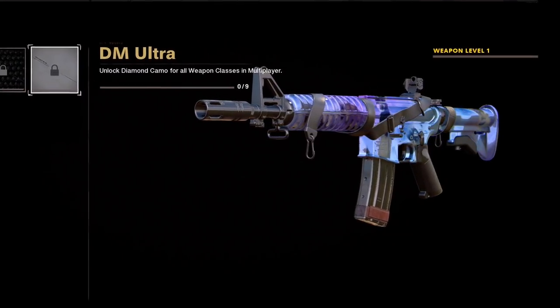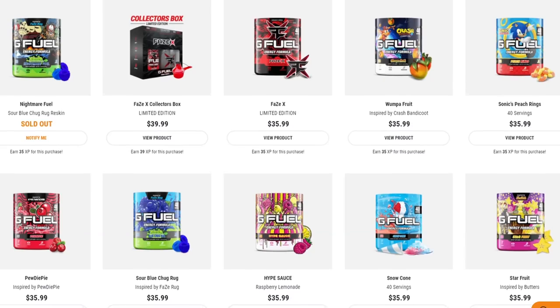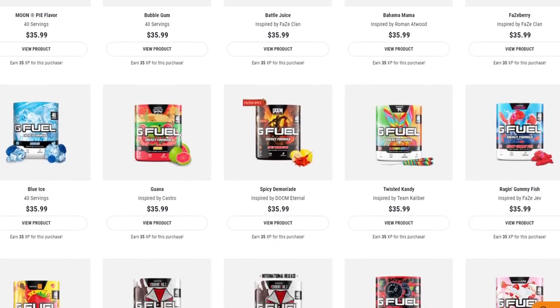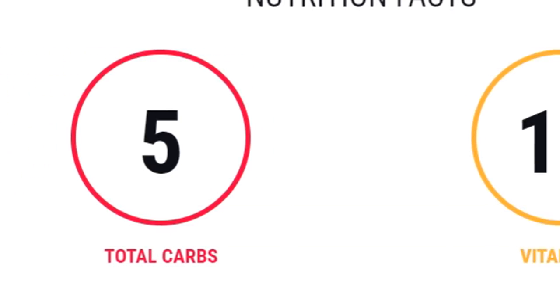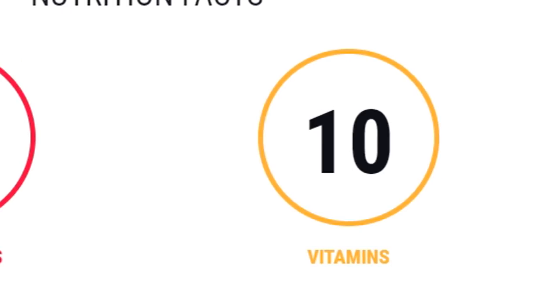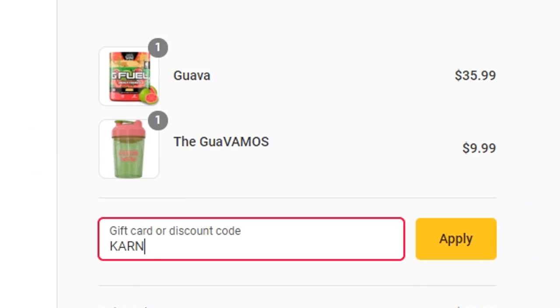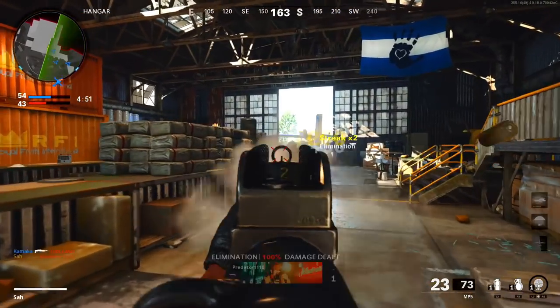The grind this year is going to be intense, but we have the perfect solution — G Fuel Energy. Now is the time to stock up on your favorite flavors, try a new flavor, or try G Fuel for the very first time. It doesn't result in any crash, it's sugar-free, gluten-free, low on calories, and tastes amazing. Our friends at G Fuel have bumped our code to 30% off at checkout using code CARNAGE.